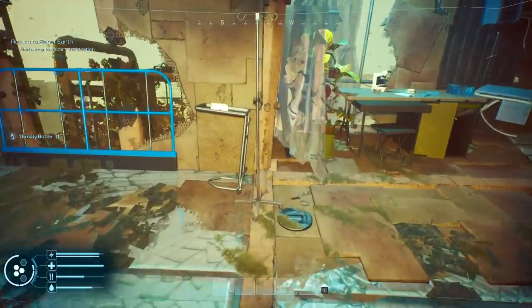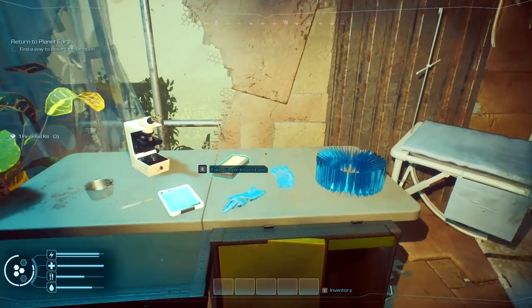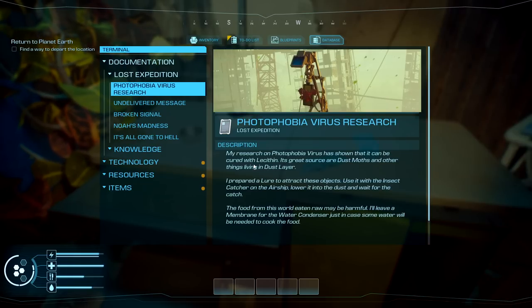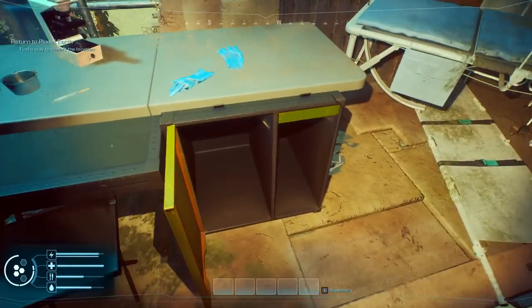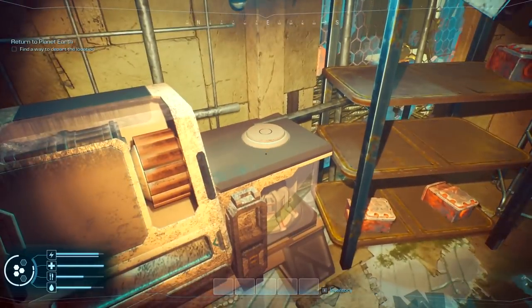We have some empty bottles we'll be able to use. There are filters — and this one here is a membrane, we do need that. Photophobia virus research: the virus can be cured with lithotinam, a great source being dust moths and other living things in the dust layers. Prepare a lure to attract these. So that's a lure machine — that's how you cure it. Pretty crazy stuff.